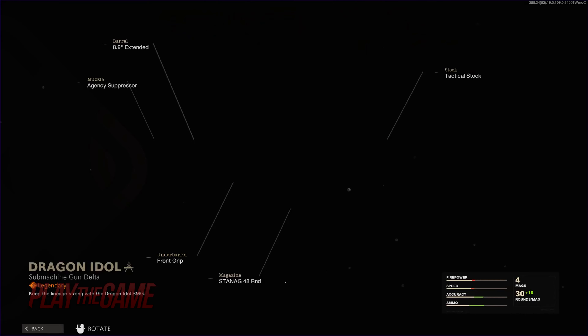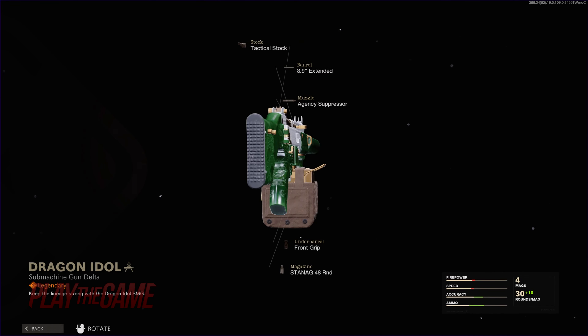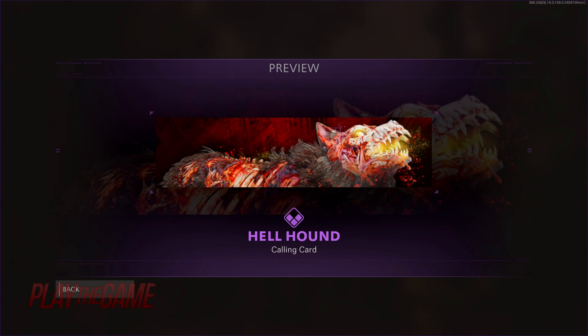Tier 55 brings us an insane looking KSP-45 Dragon Idol, embroidered with green and gold dragons from front to back and a 48-round extended ammo box attachment.